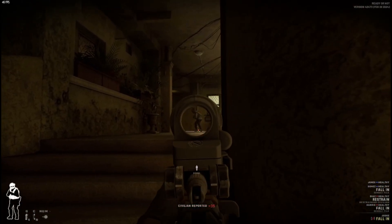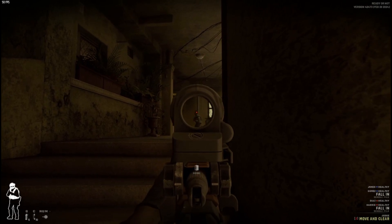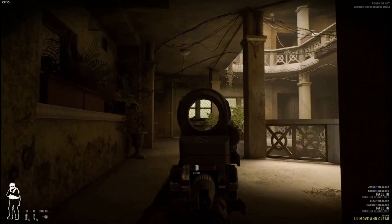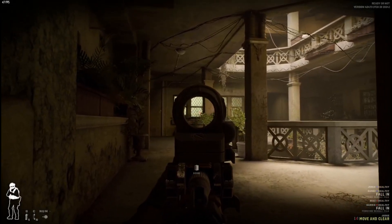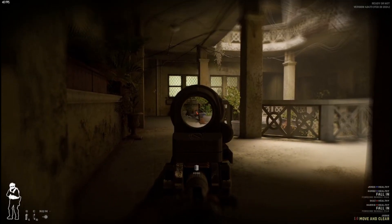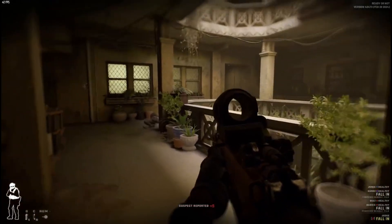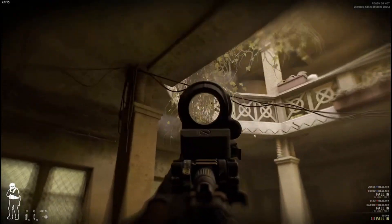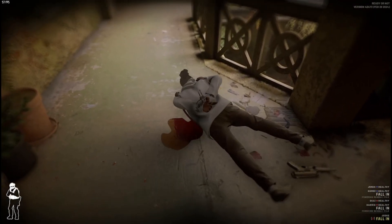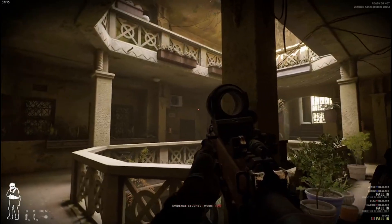Always go right. Get on the ground, sir, get on the ground - I don't want to have to shoot you. Come on, I want to see him. I shot him. There we go. Let's restrain him. I got all of it - I didn't get that one.